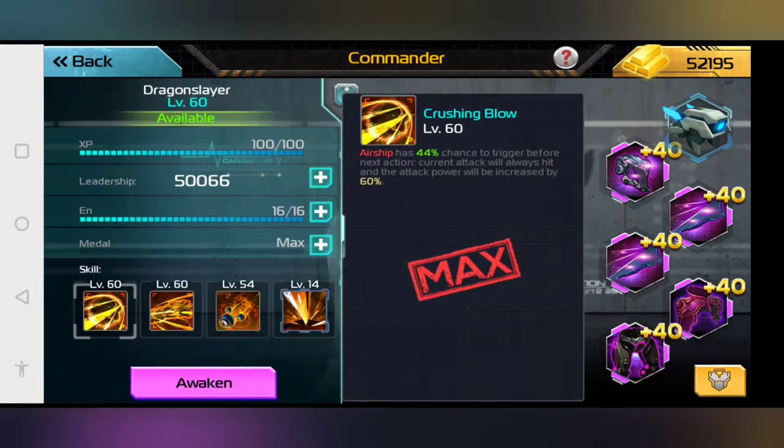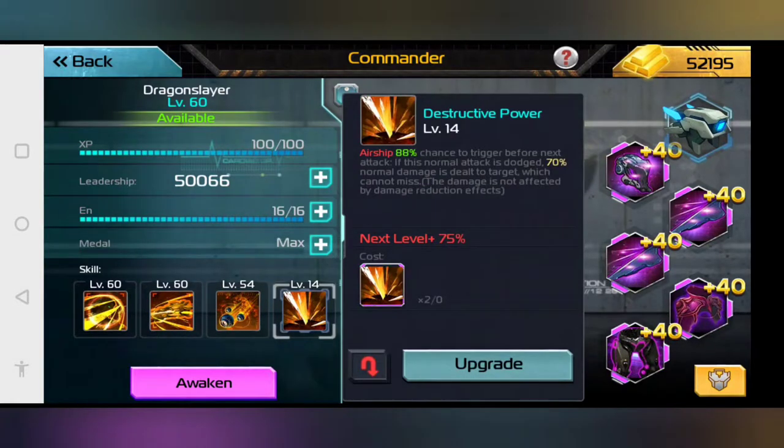These four different slots are your commander's abilities. These will tell you what characteristics your commander has and how they can be effective in battle. Depending on what you have unlocked, you can choose your battles more carefully.